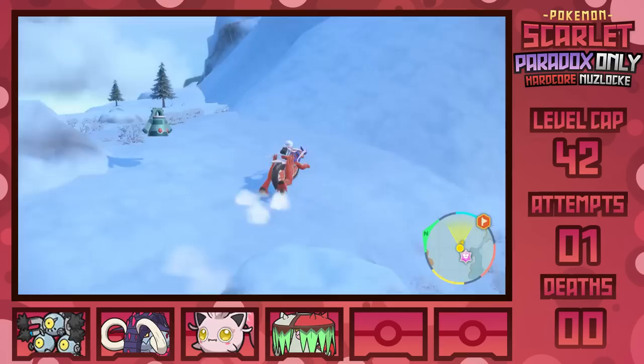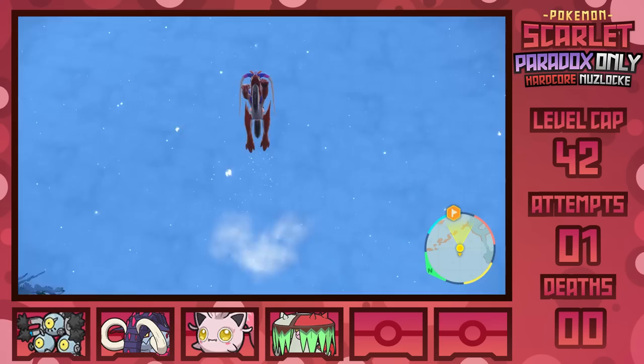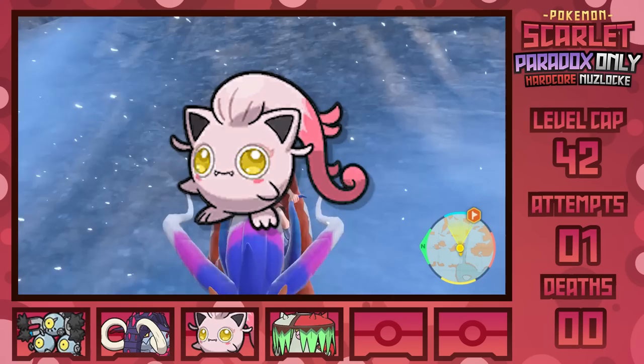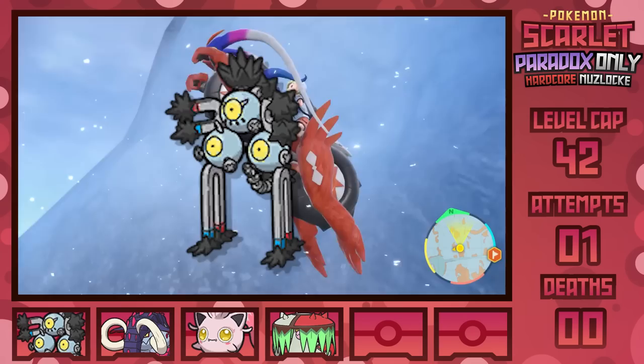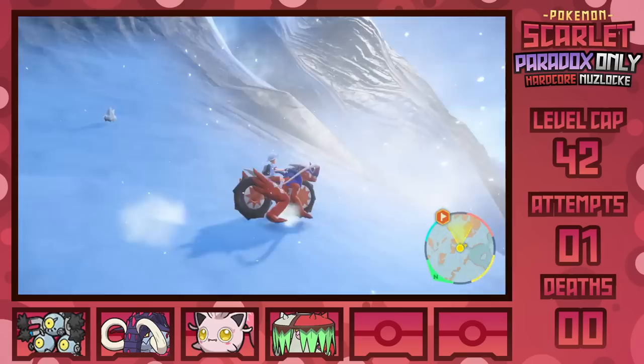On my way to the next gym, I ran into a very nice TM I hadn't initially had on my radar: Baton Pass. Scream Tail can learn Calm Mind — a move that would be fantastic to swap into Sandy Shocks, with Calm Mind able to boost up the power of our special moves, or in the future possibly Fluttermane. We'll have to see if we spin Fluttermane next after taking out the Montenevera Gym.